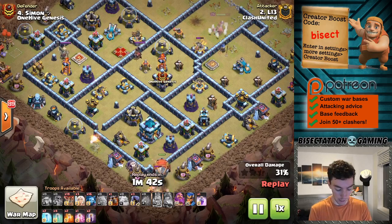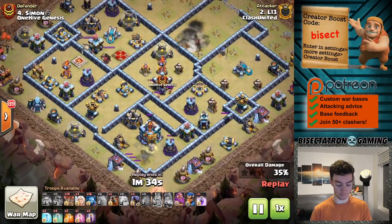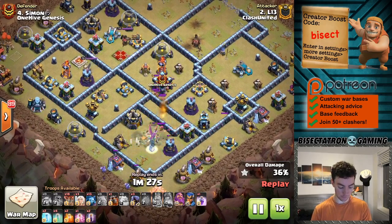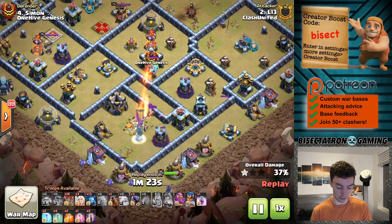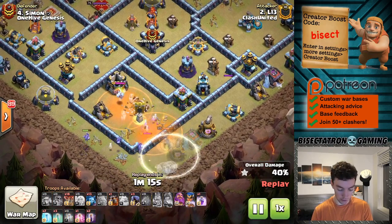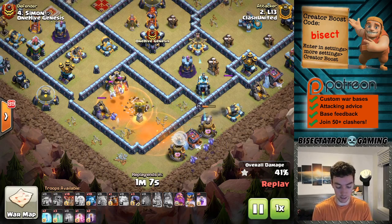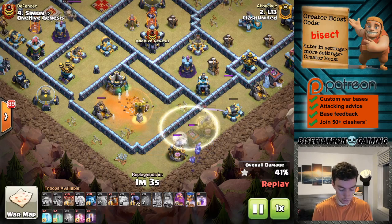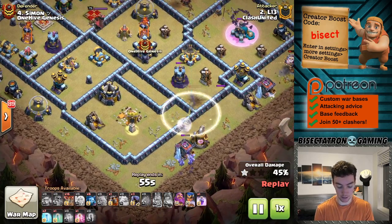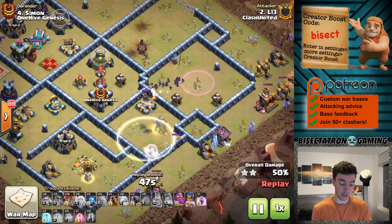The really interesting part: using the battle blimp to once again target the town hall as in the last attack, but then the royal champion walk is very interesting — three healers plus the royal champion plus a bunch of invisibility spells. Getting some decent value from the dragon in the clan castle, which takes down a couple of archers. Here comes the royal champion — she's getting low — drops the invisibility, and with the help of the poison spell the clan castle troops go down. Actually has two poison spells, which is sometimes what you need to take down those super minions. The healers keep the royal champion going just in case they got in range of an air defense.